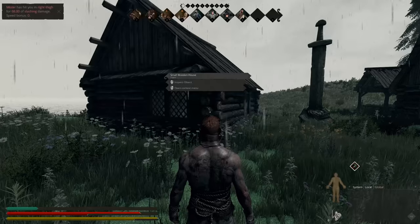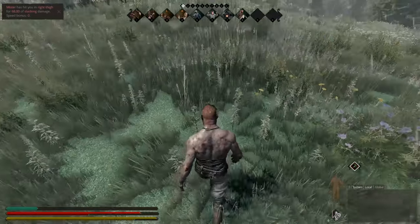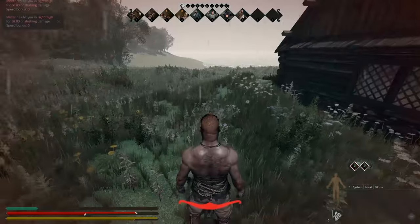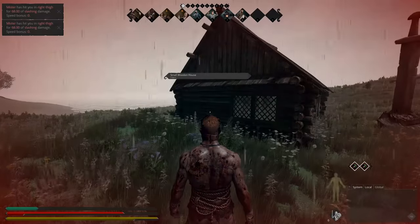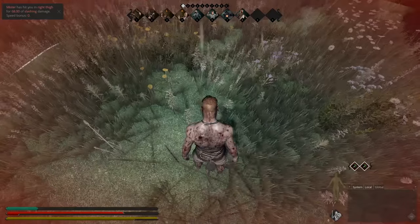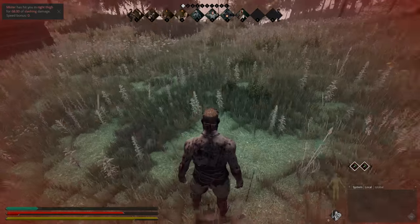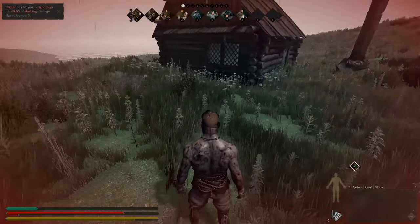I'm just going to set my home quickly. Here we go — another 68 damage. I must mention I've got a high constitution on this character, that's why I'm surviving these hits. Animal traps are actually used or designed to trap players.